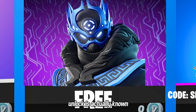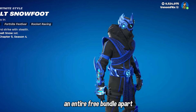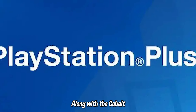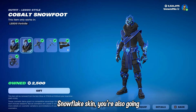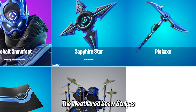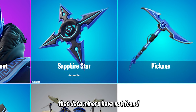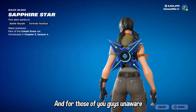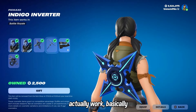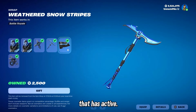The next free skin you can unlock is known as the Cobalt Snowfoot skin, and it's actually going to be an entire free bundle as part of the next PlayStation Celebration Pack. Along with the Cobalt Snowfoot skin, you also get the Sapphire Star Backbling, the Weathered Snow Stripes Weapon Wrap, the Cobalt Crash Drum Set, and a pickaxe that dataminers have not yet found the name for.